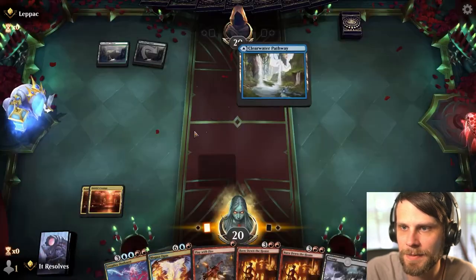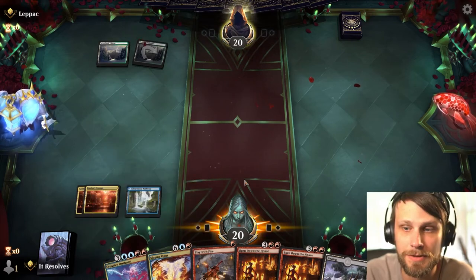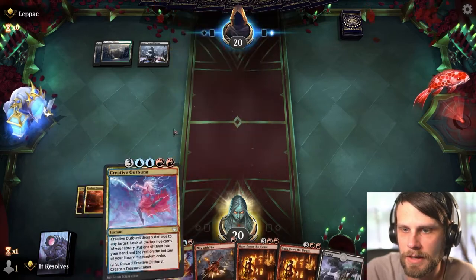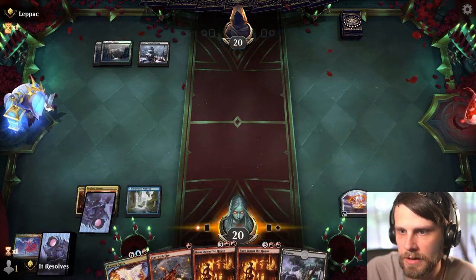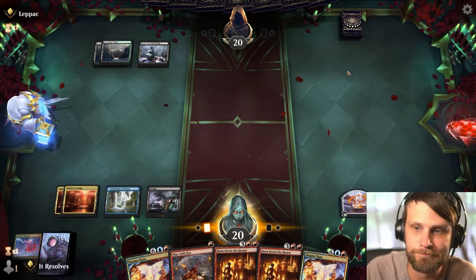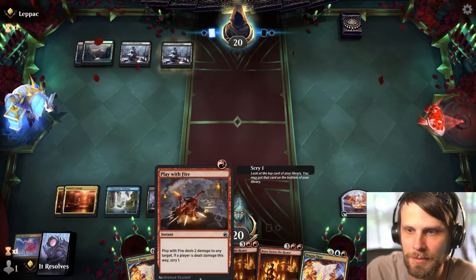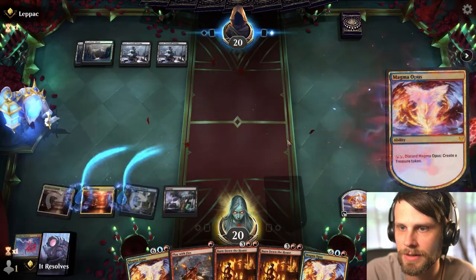I'm going to play this out for blue here — I'd like to leave up Play with Fire with a discard for a treasure token. Maybe the opponent will play a spell, maybe not. Let's go ahead and discard the Creative Outburst here. We're not really getting much card draw; we really just need an Arcane Bombardment at this point. I'd like to get a couple more lands or treasures out so we can Play with Fire as soon as we use the Arcane Bombardment. Let's go ahead and create another treasure token.